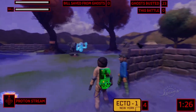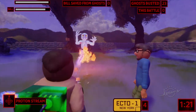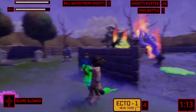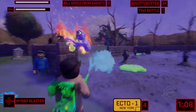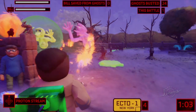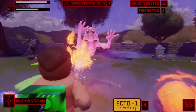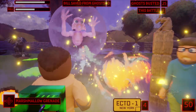Oh hi there, Bill! On the bottom right of the screen I have to save Bill for one minute and thirty seconds. We've got some fire ghosts — let's use the hydro blaster. Bill just looks frightened — look at those glasses and the little bit of facial hair. He kind of reminds me of JonTron the YouTuber. Let's bust this guy.